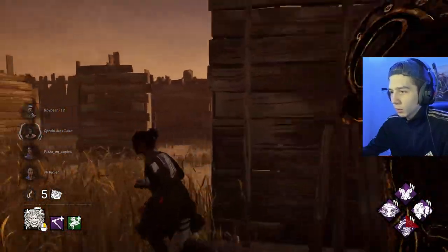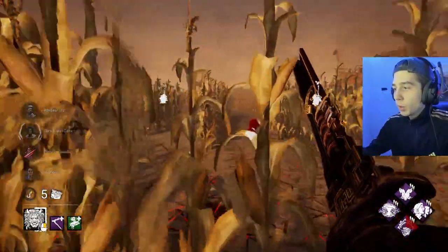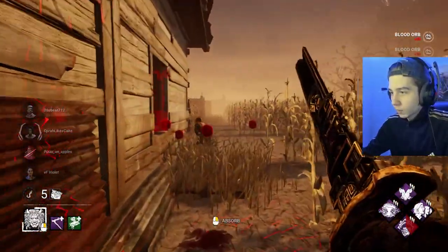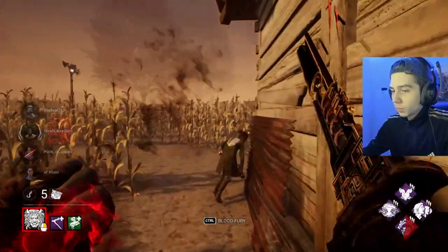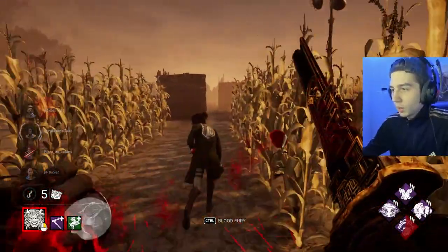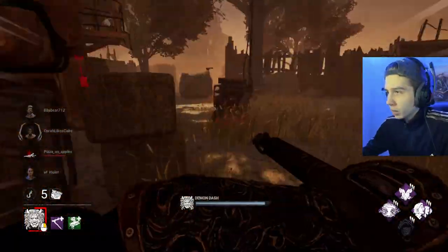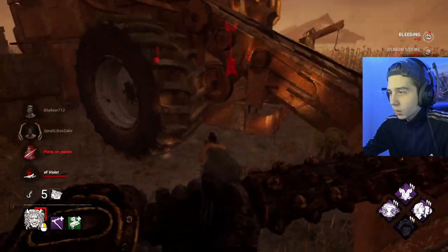Again, remember one thing about Corrupt is it does go away once you get that first down. But as Oni we don't want the first down to be super quick — we want to get enough blood orbs for our power first, it's really important. We might even end up getting the shack pallet here. Perfect — Dead Hard kind of made the character look like it's in a different spot. Infectious Fright huge here — this is one of those Infectious procs that could be a straight-up game ender. There you are, go right back there.